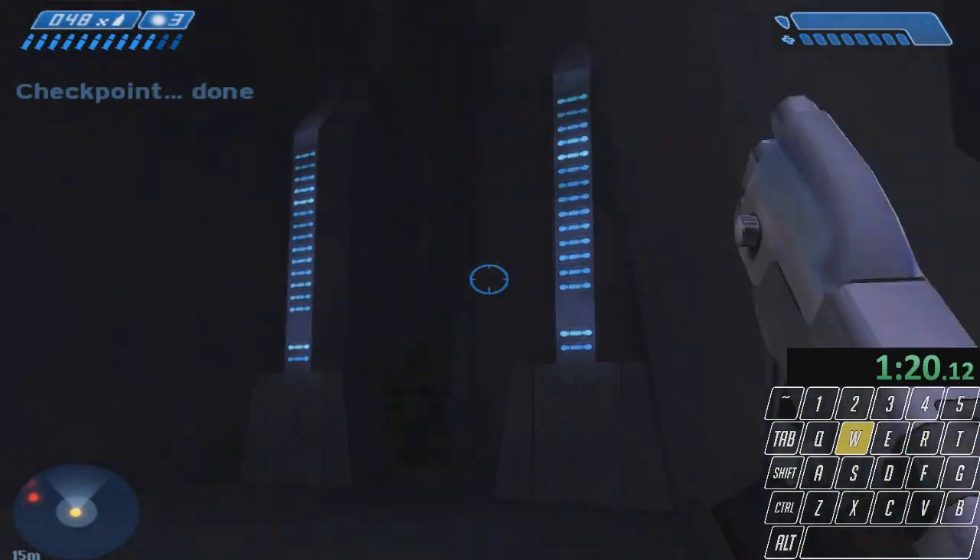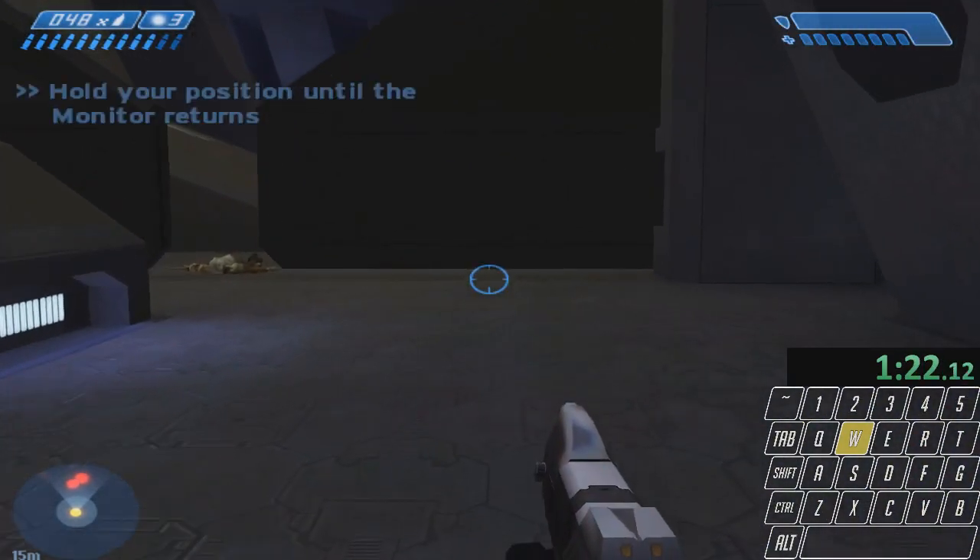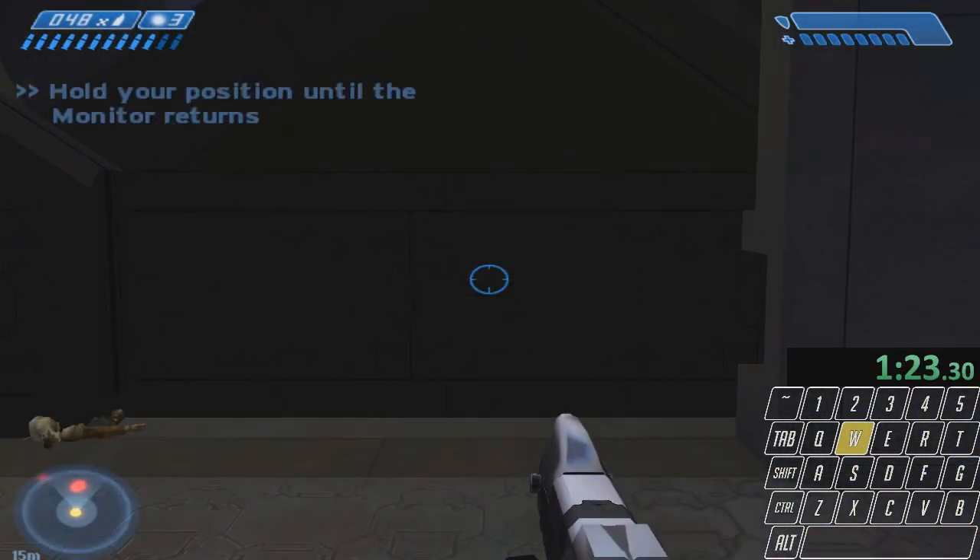Next, toss a plasma and turn around. The plasma's for delaying the checkpoint. You may want to add some jumping too.